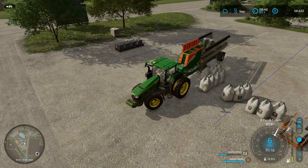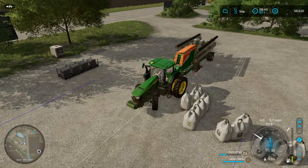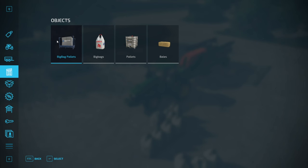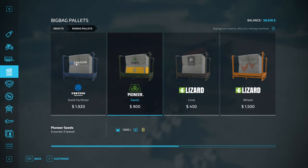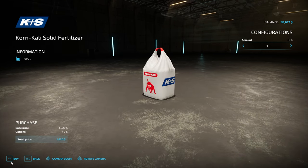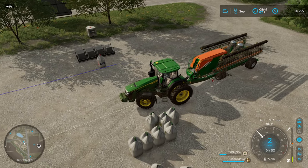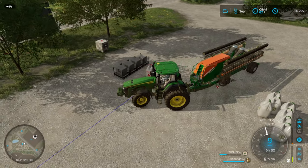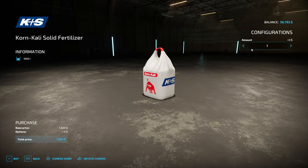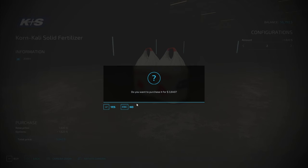You'd think a big seeder like this would hold more seed than that. The big air seeders - you can put like a whole truckload in some of those. Let's grab a bag of fertilizer too - that's a thousand. I don't know if that's going to be enough. Actually I probably should have bought like eight of those. We'll buy two more - that should be pretty close.